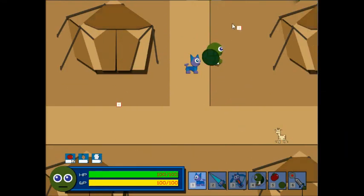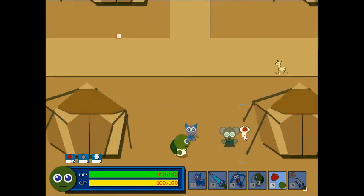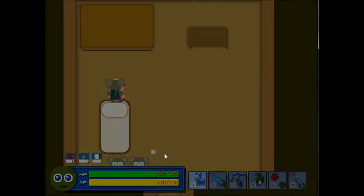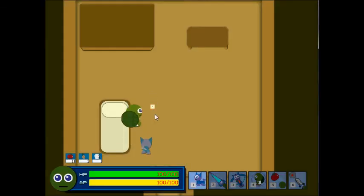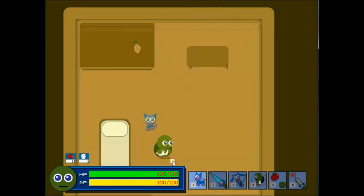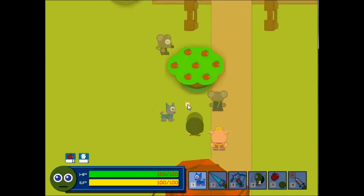The villagers get hungry, and you will of course be able to feed them. I'll select the Feed Apple button. Once I find a hungry villager, I can aim and throw an apple at the villager to feed them. Of course, you don't want to spend all your time in the game feeding the villagers. In this demo, we will show you how to get the villagers to plant apple trees to obtain sustainability. After putting an apple seed in the supply tent, the villagers will enter and collect the seeds. After a while, the villagers will have planted a new apple tree, which will feed the villagers.